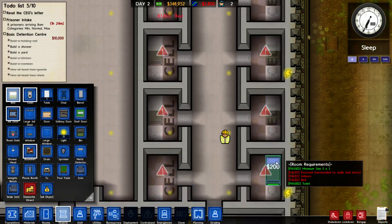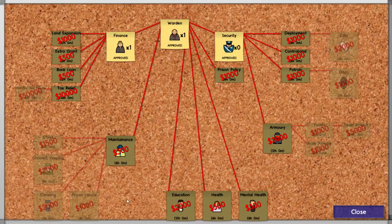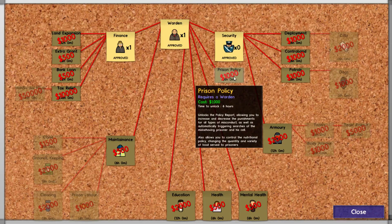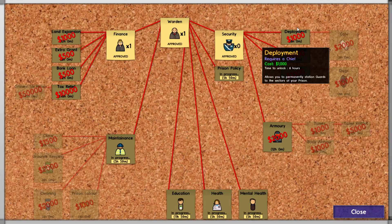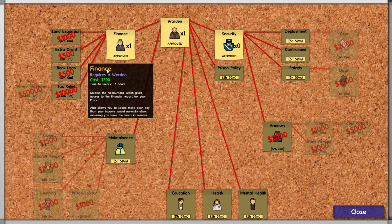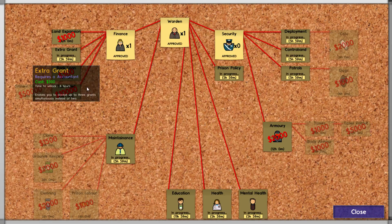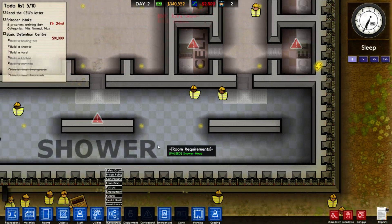I can't wait to unlock the cloning tool. Speaking of which, I should probably go to bureaucracy and unlock some stuff now. Prison policy, maintenance, education, health, mental health, deployment, contraband patrols, extra grant — bank loan I don't really need. Let's start working on that stuff.